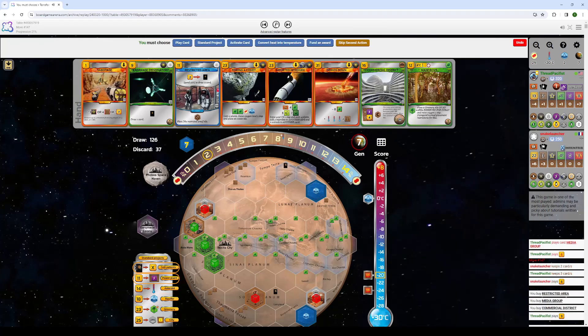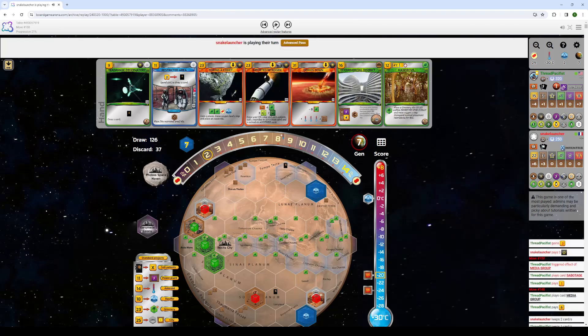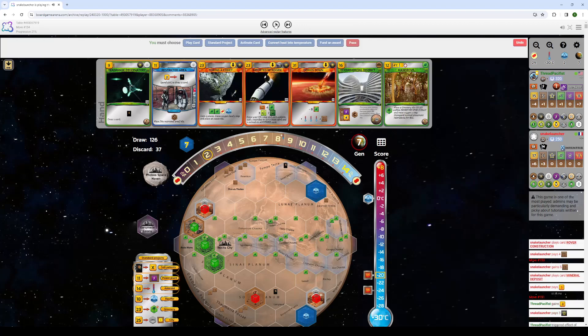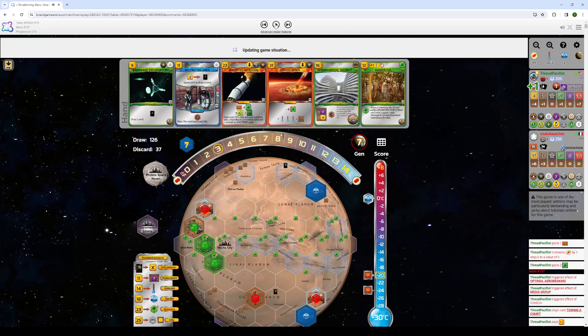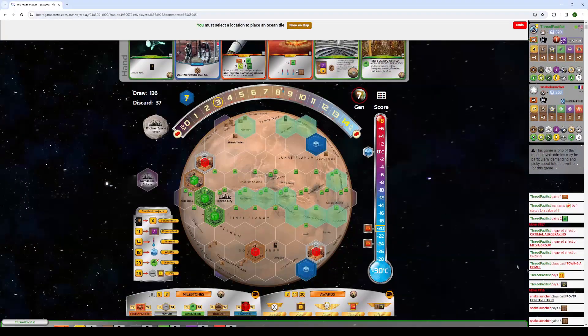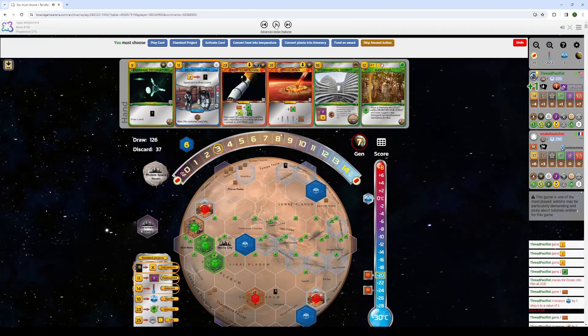So I decide I'm going to Greed with the Media Group. Obviously this is a little risky, but I'm making the bet that with the Sabotage, he won't be able to play an Asteroid to blow up my plants. If he has Virus, obviously he can and I'll be sad. But I am rewarded — he plays Rover Construction. Towing a Comet — did you guys see that again? Plus 4, plus 3, plus 3. I got 10 cash back from that. 10! That was minus 10 to that card. Eat your heart out.